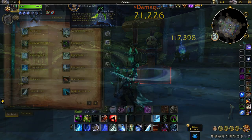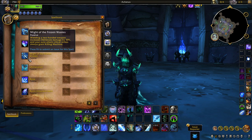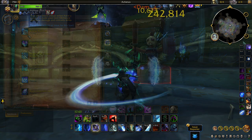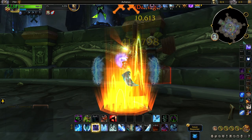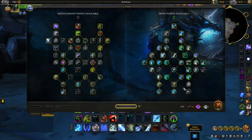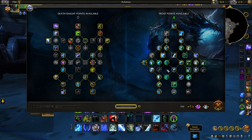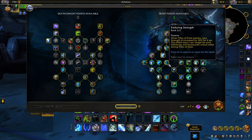Frost will receive talents like Remorseless Winter, the passive of Might of the Frozen Wastes which lets you specialize in two-handed combat, and Frost Reaper, which transforms Obliterates into pure Frost damage when empowered by Killing Machine procs — all have become Frost DK passives which you will automatically learn during your leveling journey. Most of these talents end up being a staple of every build, but that can prevent meaningful choices and result in less build variety. This change allows for more leeway in the talent tree, which lets Death Knights better round out their playstyle and talent choices.